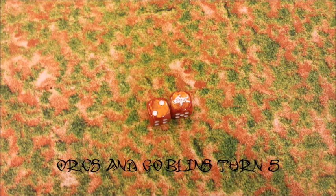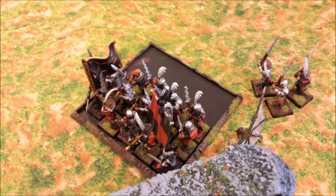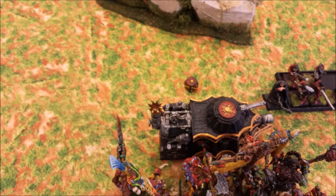Orcs and Goblins turn five: everybody's stuck in combat so I go straight into magic — eight power dice. I throw up Here-We-Go, dispelled. Hand of Gork, dispelled. I save dice for Fist of Gork — he dispels it with the Dispel Scroll. The Doom Diver kills three Greatswords — doesn't change much. In close combat: the Lord, Savages, and Shaman all fail to wound the Steam Tank. My BSB does a couple more wounds — tank is down to one wound.